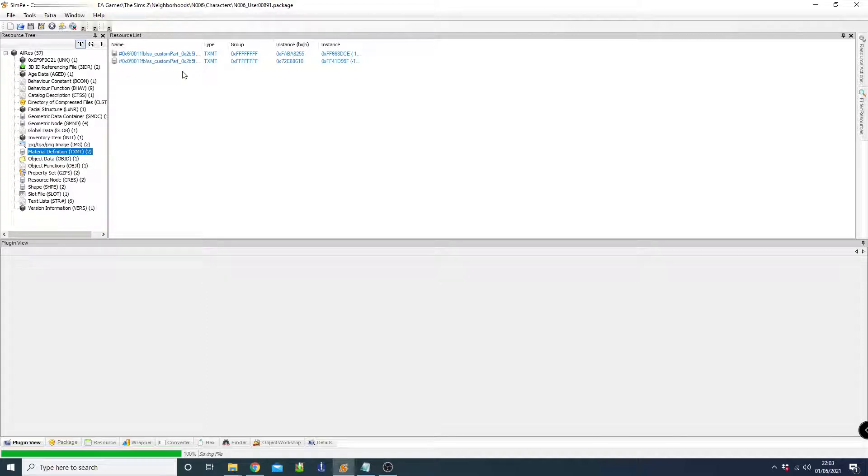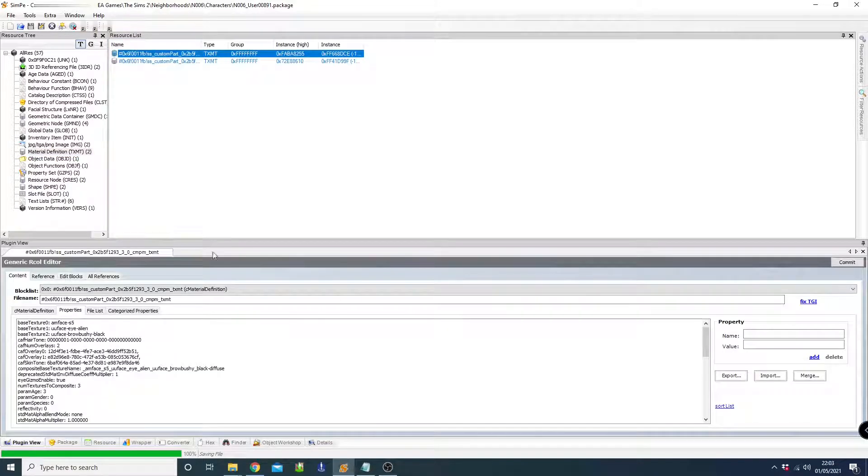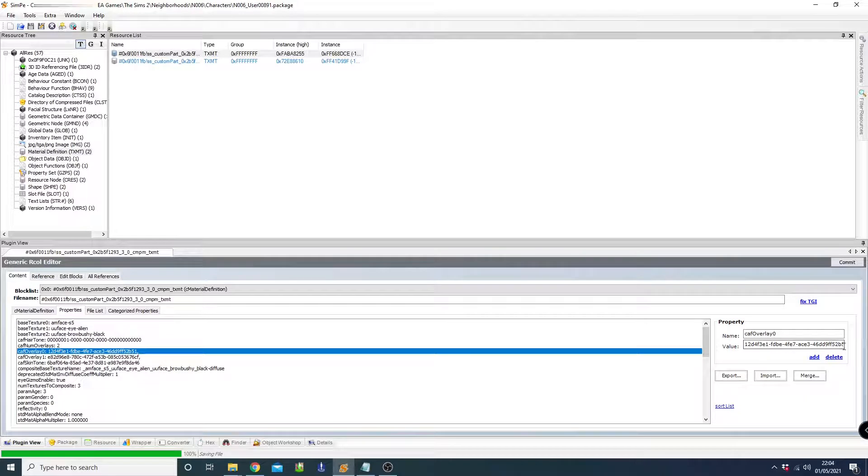Next up is the Material Definition. The amount of resources varies per sim, and there may not be an eye color entry in every single one. You can tell if it's the eye color based on the code, which you can compare against the Sims Wiki. In my case he's only got two, which makes sense since he's the spawn of the repo man and has no surname.